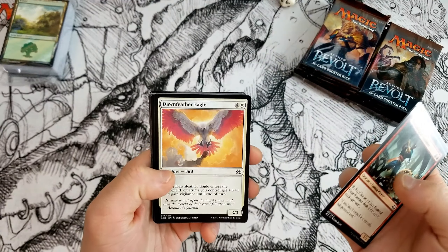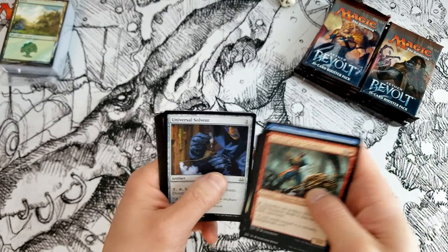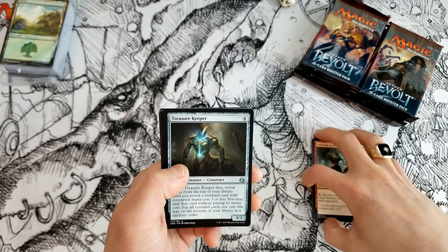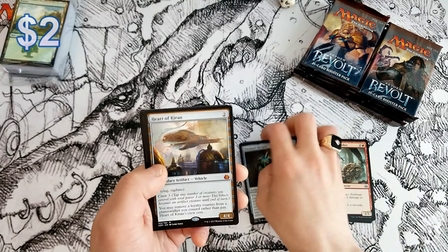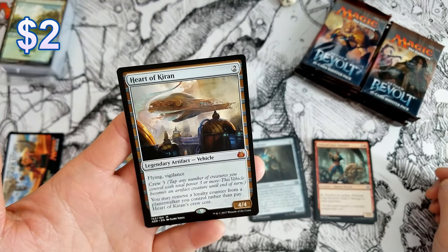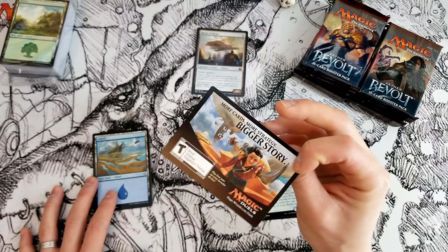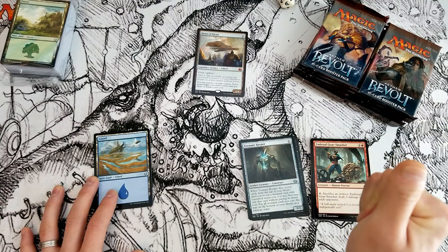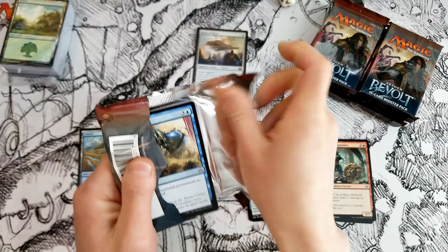We'll probably skip over most of these commons — I don't think there's a whole lot in the way of commons in Aether Revolt that we really care about. There are a couple uncommons though. Ooh, Heart of Kiran, and a mythic right out of the gate — that's pretty cool, very nice. We'll put that mythic up here, and the utterly useless promo card aside.